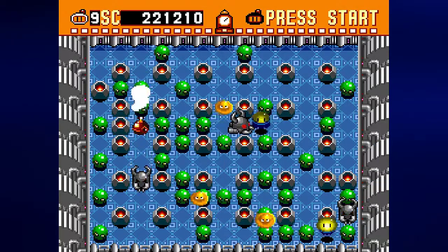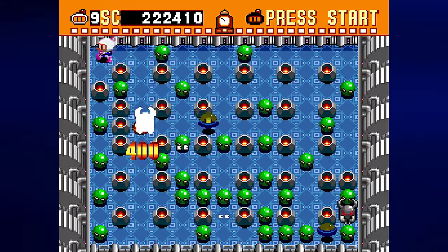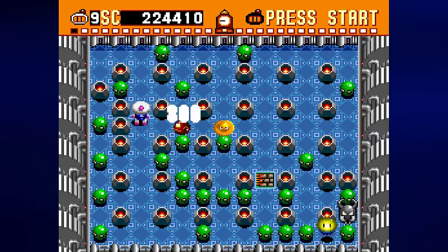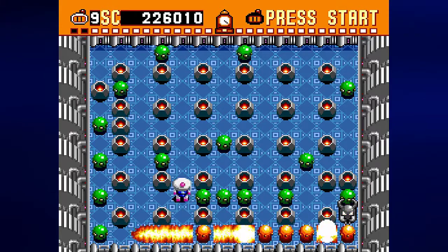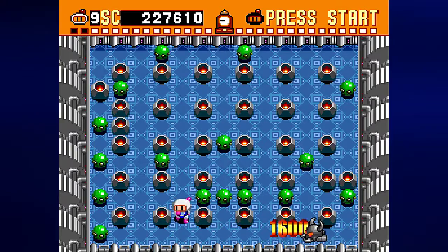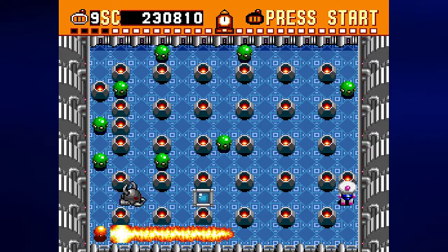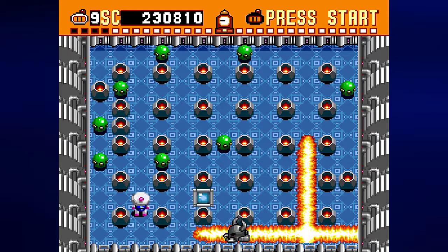We have some new enemies here, as well as some returning ones. The blobs are back, and the blue and yellow guys from round one are back too, which I like. We have the ability to go through walls again, or at least the soft blocks if we need it. From here, we can go hunting for the exit tile, which is right there, amazingly. And that blew it up. Well, at least it wasn't a bomb enemy, so at least we have that going for us, which is nice.